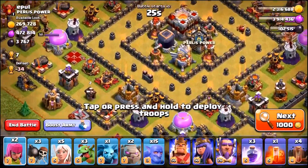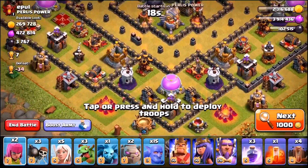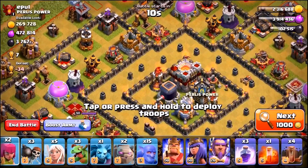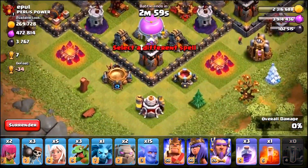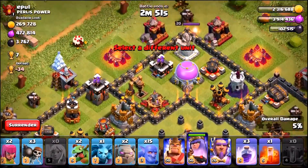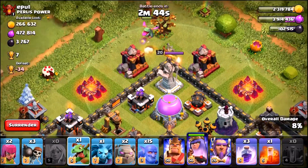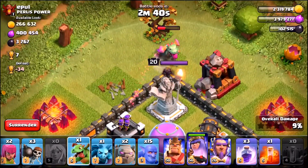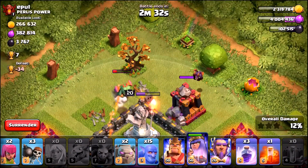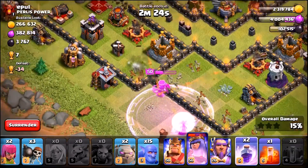Absolutely perfect — this literally looks like the base we just attacked. This time we're coming in from a different side. These air defenses — one can be sniped by the Archer Queen, the other can't. So I'm gonna drop in earthquake spells, use a Baby Dragon with the Queen just behind to funnel to the left. I'll drop another Baby Dragon up top to do some damage to the Grand Warden. That Archer Tower is set to fast so the Baby Dragon is getting ripped apart — let's use another one to do a bit of damage.